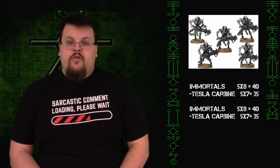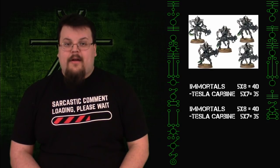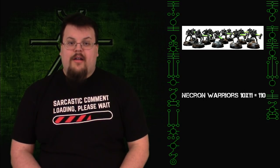Moving on to my second HQ choice, I've got a Cryptek with Staff of Light and the Canopic Cloak. Not having enough points for the other one, but the Canopic Cloak is pretty good. Moving on to my troops, I've got two five-man squads of Immortals with Tesla Carbines, and one ten-man squad of Necron Warriors. I've got one Triarch Stalker with Twin Heavy Gauss Cannons, and my only Flyer, the Night Scythe. That makes up 751 points of Necron Battalion.